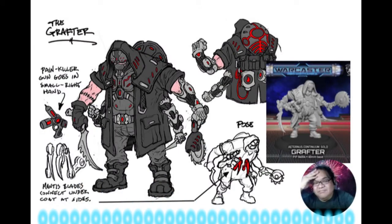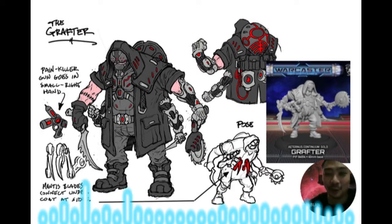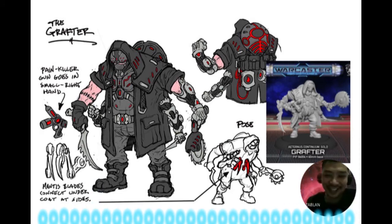The Grafter — this is two squads. Now this is the Cricks: he brings back guys to the squad, so if you have an understrength squad you can bring it back. He also has a plus-two armor aura, which is good, even though he's not armored himself. You'd keep him behind a building and he just radiates that aura out.